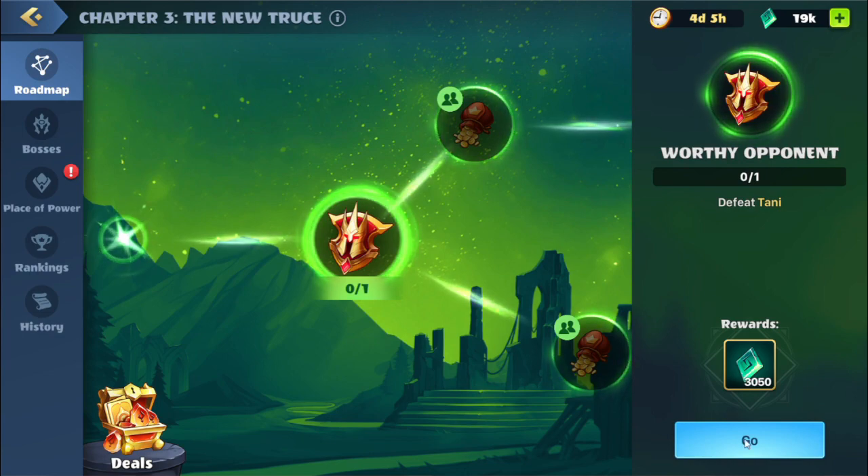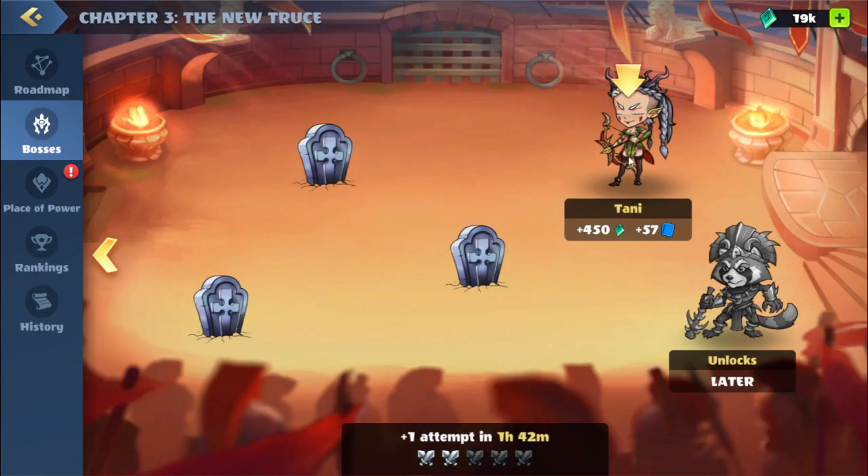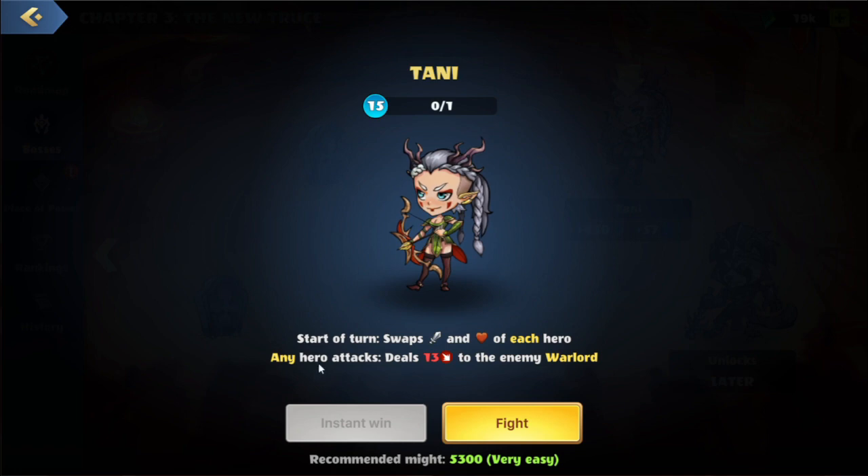We have the next quest: Defeat Tani. We'll hit the go — this brings us to another battle. They have two skills: at the start of the turn we'll swap the attack and health of each hero, and then whenever any hero attacks, we'll deal damage to the warlord.